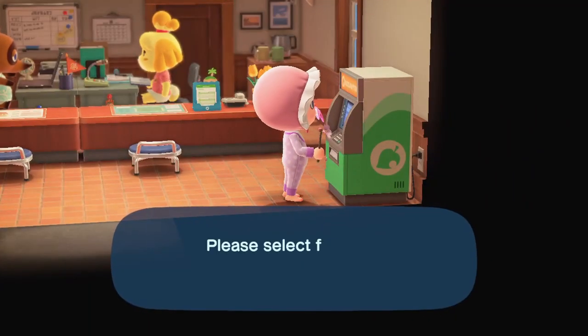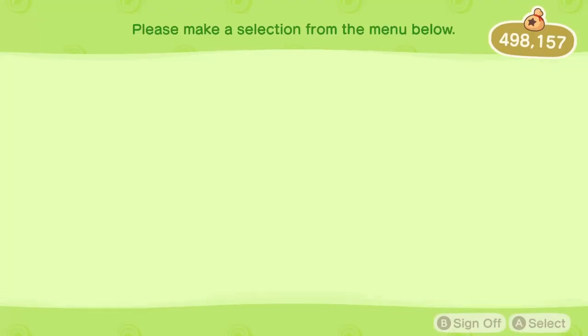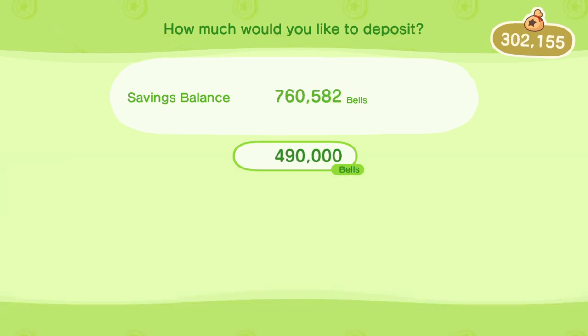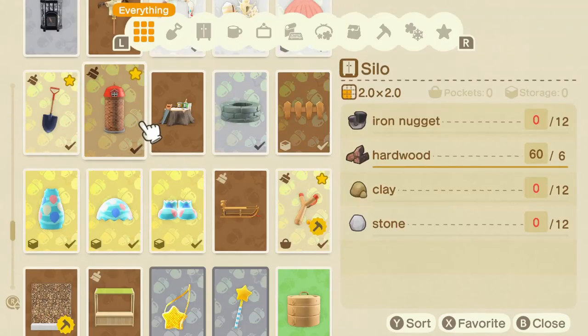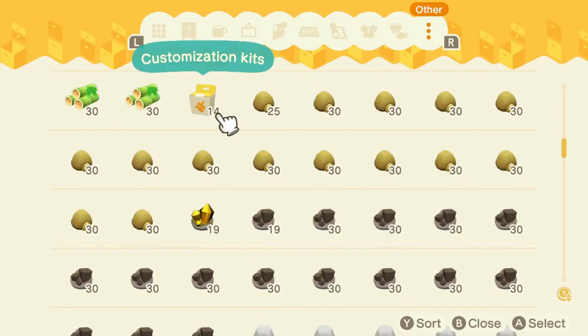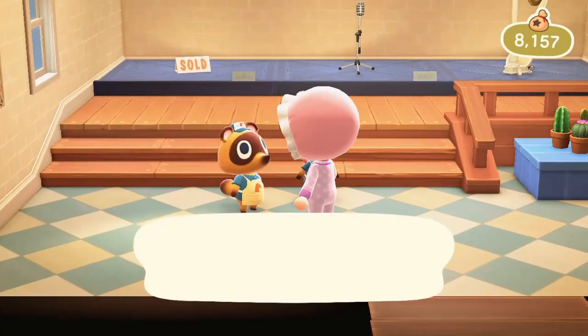Now let's take a look at my bank account to see how much money I actually had at this point. Before this, I had only around 500 to 530k. I've been finding it very hard to earn money lately, but as you can see, I made a significant amount in just two to three minutes — just the time it took me to craft the silos.